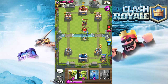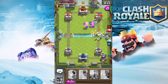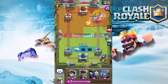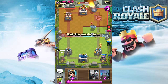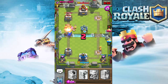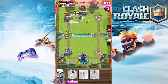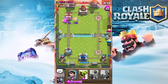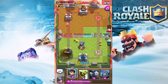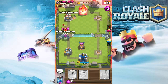There's another Rocket and that tower is just about down. We're gonna have to make a push. There's a second Executioner - play Minion Horde, they survive which is good. I played that right into the Log, but luckily the Log died in time. Zap that, get those Goblins on the tower - we're gonna get the tower! Now he throws a Rocket and gets that tower too. We try to get the other tower - he plays Executioner, we play Mini P.E.K.K.A. and Minion Horde. All my stuff just died. Looks like we're gonna tie.